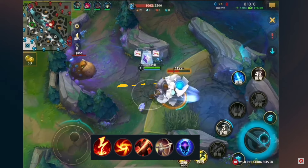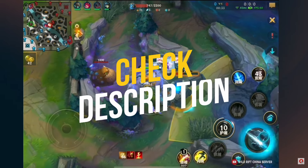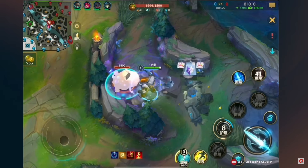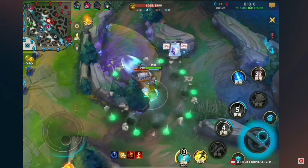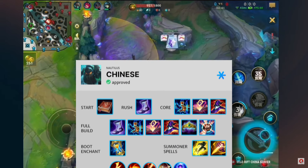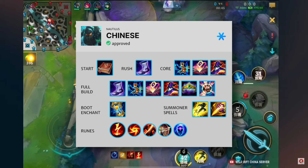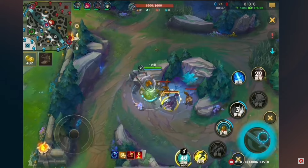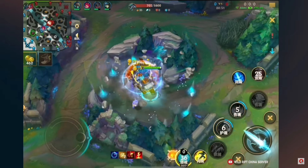What about some crazy jungle pick with Nautilus? Nautilus and his second ability are absolutely imbalanced when it comes to jungle clearing. Using it as an auto-attack reset, you will see how much faster you can clear your jungle. Utilizing Nautilus as a jungler is something many people to this day don't really know is a possibility. After watching this video, you will understand that this champion is actually not a troll pick, but very powerful in the jungle department.